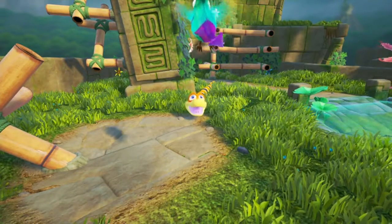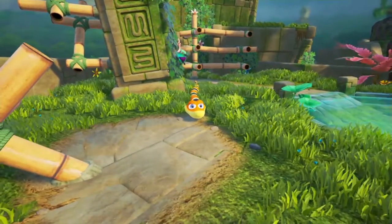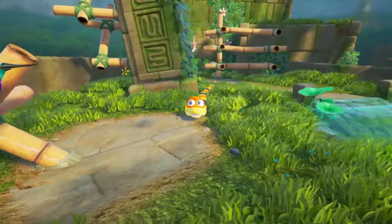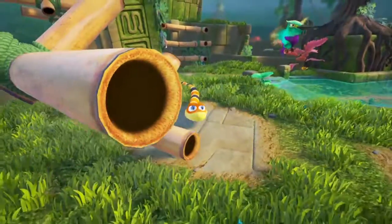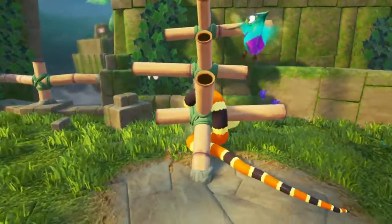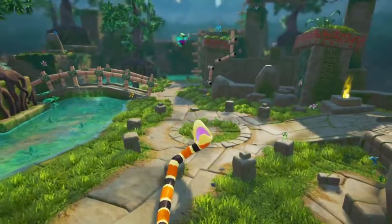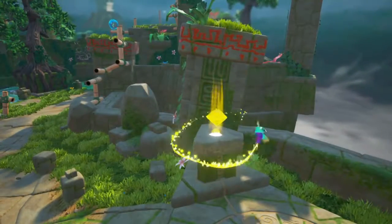One more thing I forgot to mention: you can also change your character's expression using the directional pad — up for happy, left for worried, right for angry, and down for sad. This is actually kind of related to LittleBigPlanet, where it's worth noting that Sumo Digital actually co-developed the LittleBigPlanet series, so that's a neat little feature they added in.